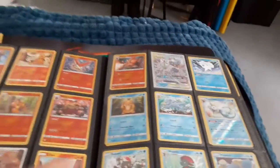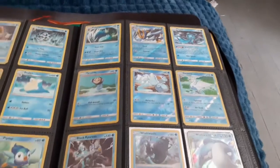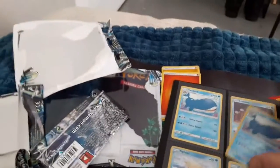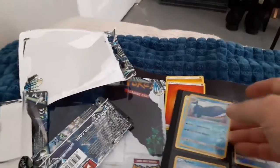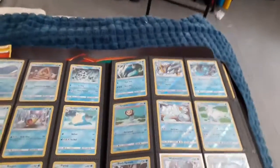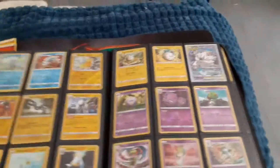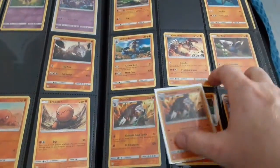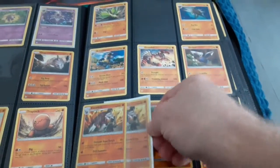Let's see — do we have the Snorunt? I'm almost positive I do — yep, that seems to be a very common one. Do I have the Wailord? I'm almost certain I don't — nope, because that's right next to the Snorunt. I knew I didn't have the Wailord. Do I have the Golurk? I don't remember ever getting it — nope, we can put the Reverse Holo Golurk right in there. We don't have this card but we have its Reverse Holo, so that goes right behind the Reverse Holo.